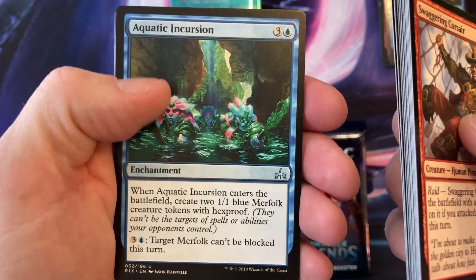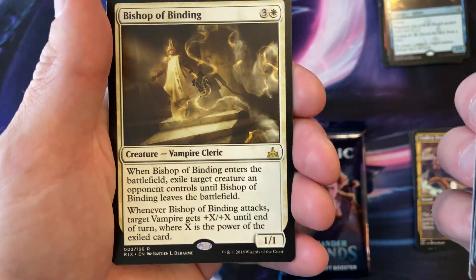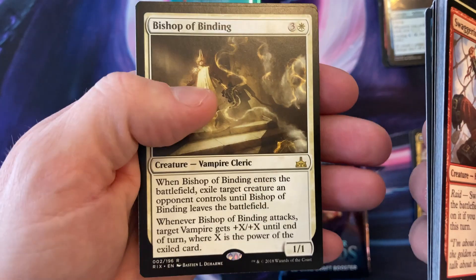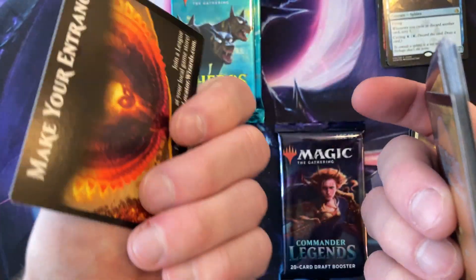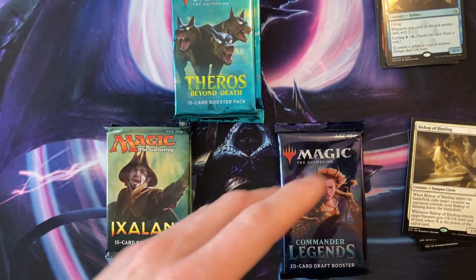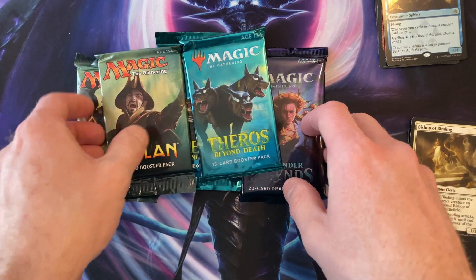Okay — oh, we got that quiet one. I like the artwork for that one anyway. And Bishop of Binding. Oh, we got that — I like the artwork on that one; it's not the real card, but... Down to three. Let's go with the Eldrazi.